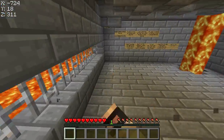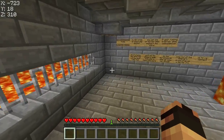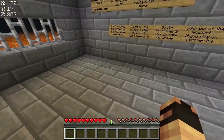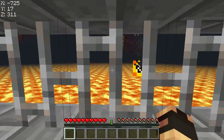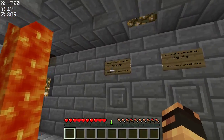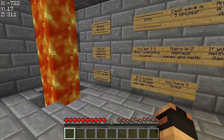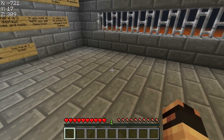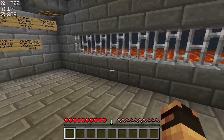The map is operated with command blocks — if you don't know what that is, it was added in 1.3. It's like a basic map where you're supposed to protect the villagers' lives. It's a great map and the download link is in the description. Sorry about my English, English is not my first language.